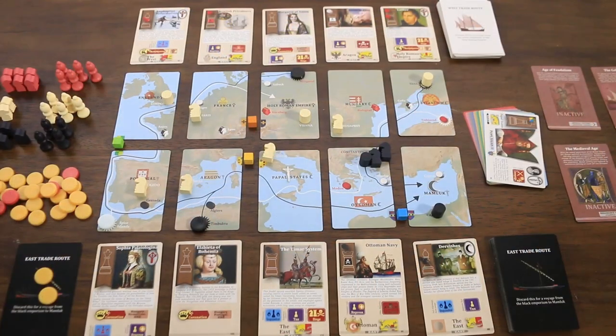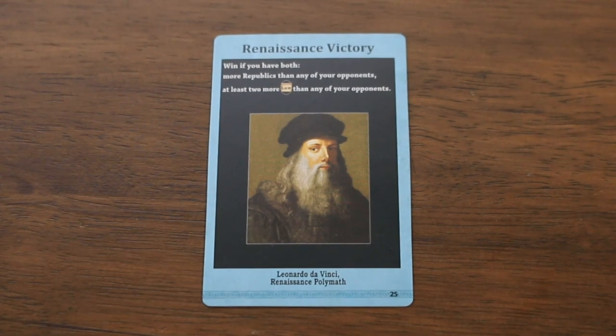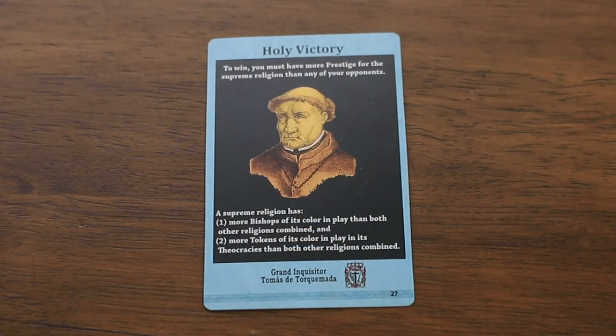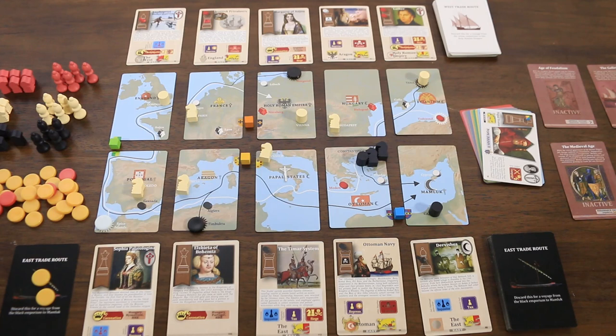There is a sixth action — the victory action — where a player announces that they hold the requirements to claim one of the active victory conditions: the imperial victory where players want kings, the renaissance victory where players want republics, the globalization victory where players want pawns on the map and discovery prestige in their tableau, and the holy victory where the player wants supreme religious prestige. We now move on to the one-shot powers and battles in general.